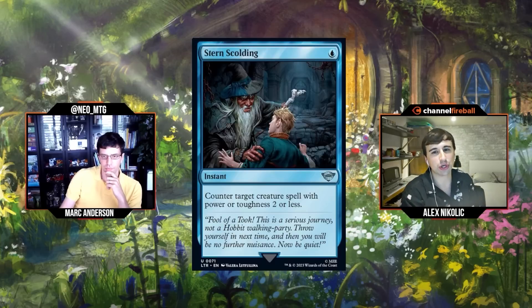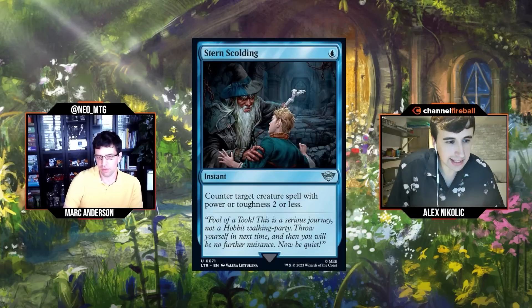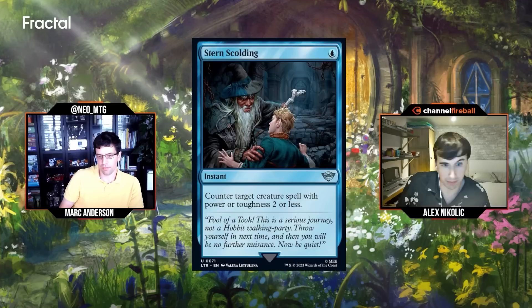Moving to uncommons — Stern Scolding: single blue mana for an instant, counter target creature spell with power or toughness two or less. This is going to be really good on the draw. I think I'm going to play the first copy of this most of the time. Chat reports it hits 70% of the commons and about 70% of the format — that's incredible. I'm going to give it a B.